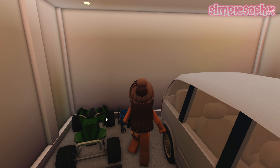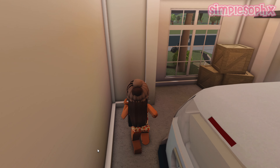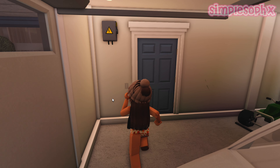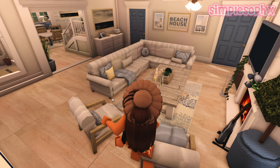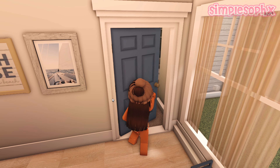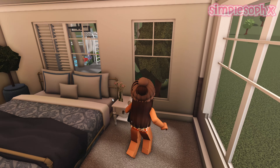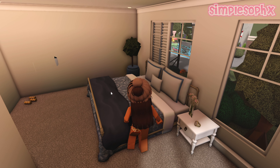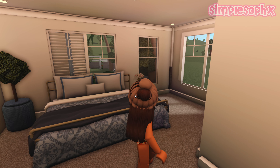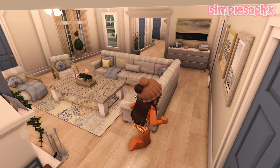Then we go over to the garage — there's not really anything special in here. Just some cars, a little basket for the beach, and some storage. Back inside, we have a guest bedroom that's still a work in progress — pretty basic for now. It will be getting done soon; we just haven't had much time.